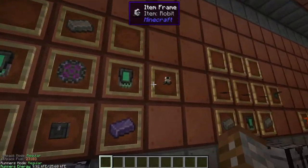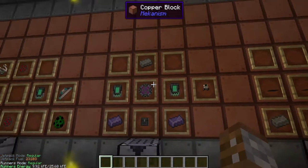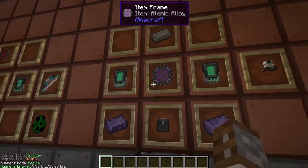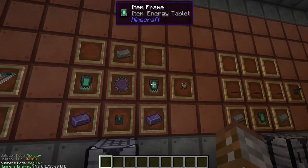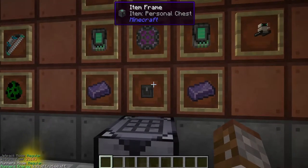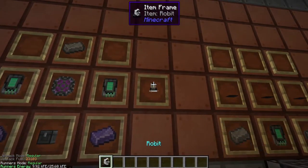This next item is more of a little friend - the Robit. The Robit is a mid-to-late game item and needs an atomic alloy, two energy tablets, two refined obsidian ingots, a personal storage chest, and a steel ingot.